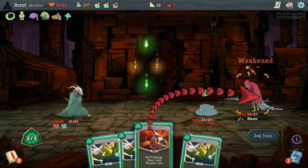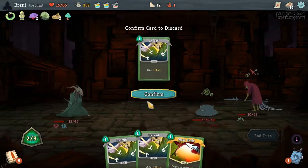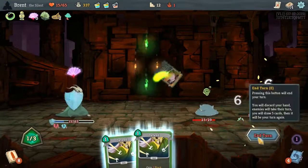Neutralize — I'm trying to put this guy to the ground. Glass Knife is right there — oh, we can just kill him outright with Glass Knife. Awesome.